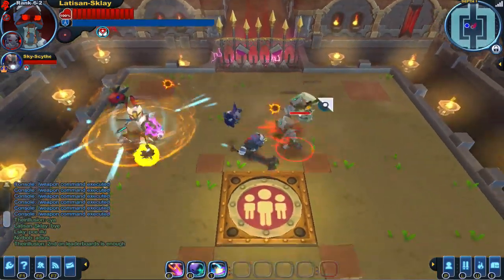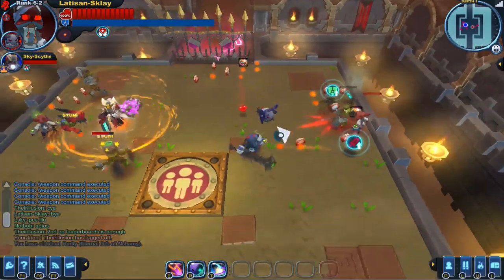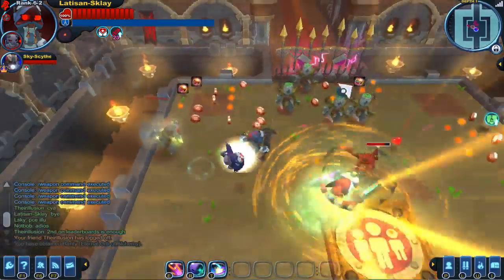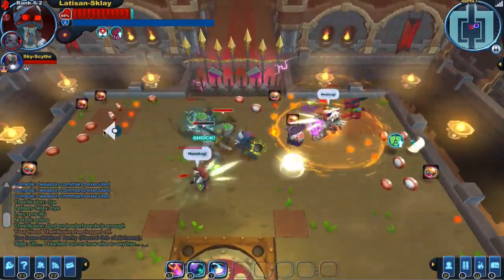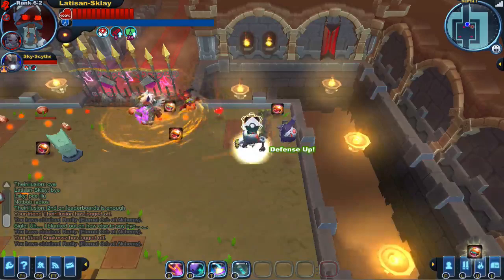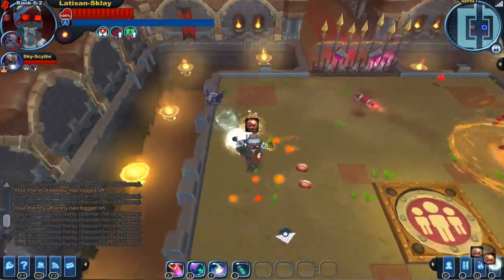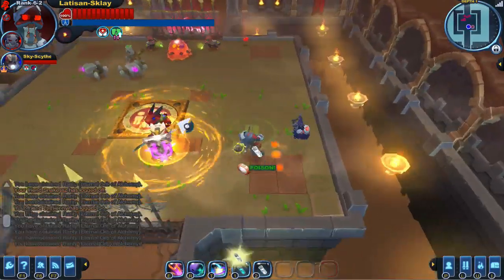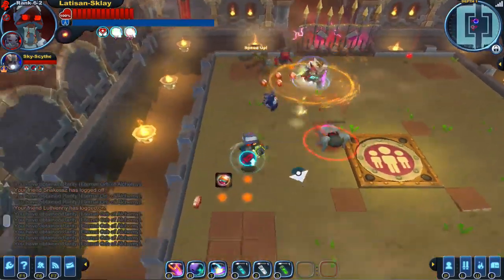I'm going to see if I can just by chance get curse on any of these guys — somehow I doubt it. You can see eternal orbs are dropping all over the place, and Skyscythe will have those too. I'm taking damage somehow. Orb, orb, orb — you can see in the chat there it says 'You obtained rarity Eternal Orb of Alchemy.' Eternal Orb, Eternal Orb, Eternal Orb — it's actually adding them all up, which is really neat. And then my super fast sword, which works too. I'm not getting any curse, but there's another Eternal Orb.